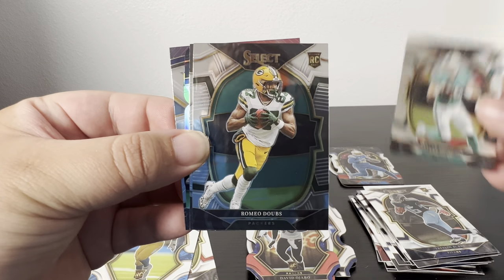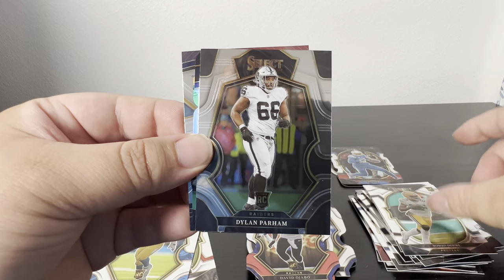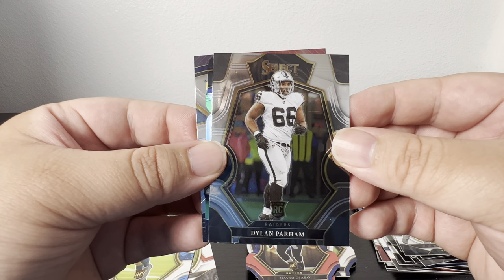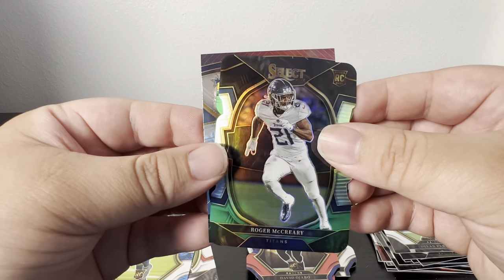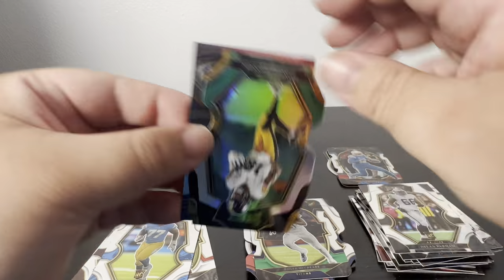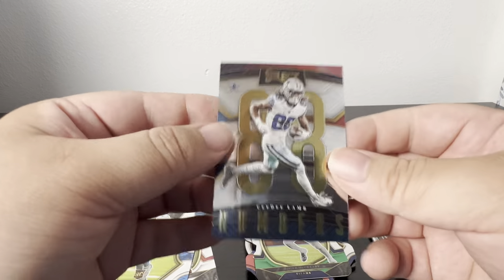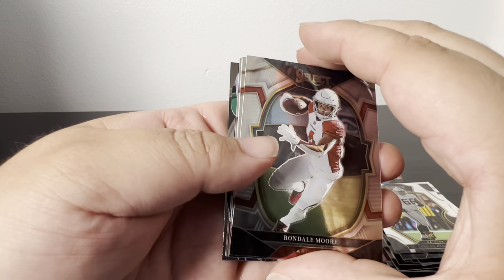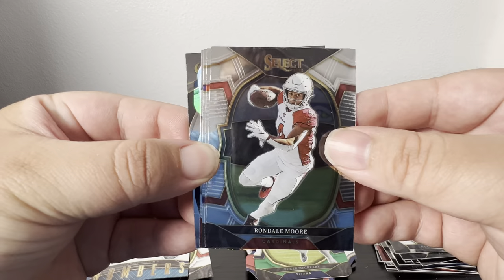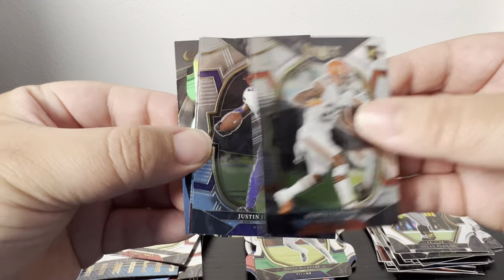Got a Trailon Brooks, Skylar Thompson, Romeo Doubs — however you say it — Dylan Farham, never even heard of this guy. First die cut is a Roger McCreary, and then oh it's a Deontae Johnson, and the last card is a CD Lamb. Next pack: Wandale Robinson, Martin Emerson — another new name.